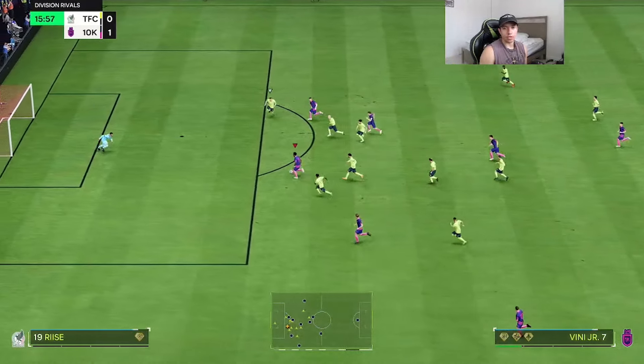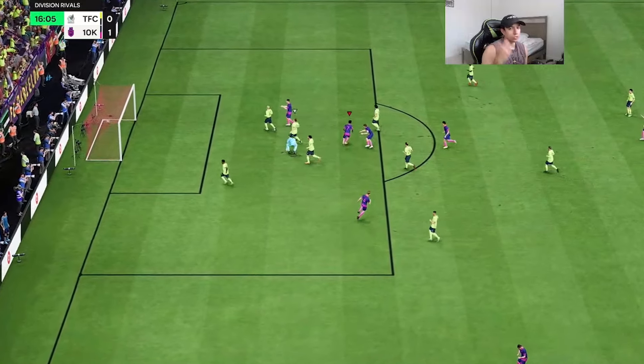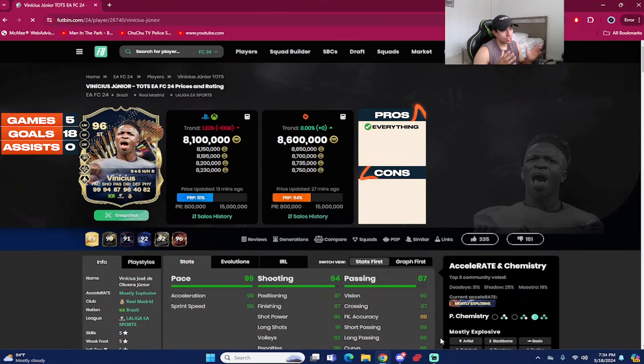We cook Van Dijk with a finesse — it's just way too easy. That concludes the review for 96-rated Team of the Season Vinicius Jr., coming in around 8.1 million coins on Xbox and PlayStation at time of recording, and 8.6 million coins on the PC market. We played five games with the card — 18 goals and zero assists as a striker in a 4-3-2-1 formation.